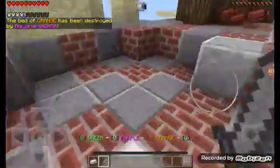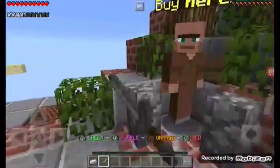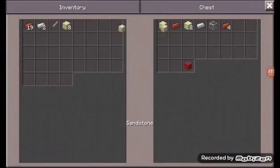They're building. Why can't they protect the egg? What are they doing? They're trying to build a castle. Wait, I'm in red team now. Okay, I'm in red team. I need a lot of stones.